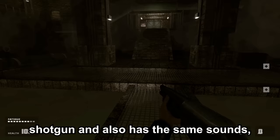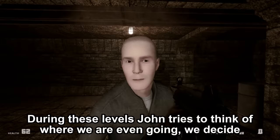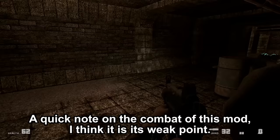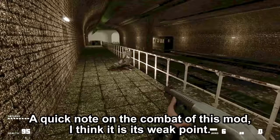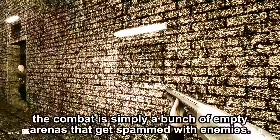These canal levels last for quite a while. We also find a new enemy here, which is a reskin of the Zombine minus the grenades. During these levels, John tries to think of where we are going. We decide that we are going to Amsterdam, since that town is mostly still standing. A quick note on the combat of this mod — I think it is its weak point. The weapons are great, no complaints at all on that front. It's just that the combat is simply a bunch of empty arenas that get spammed with enemies, combined with the fact that there is close to no autosaving.